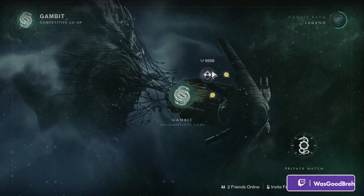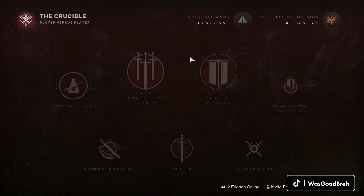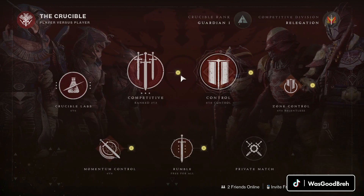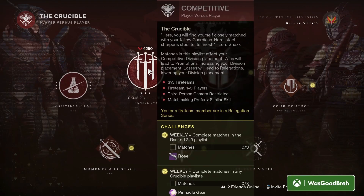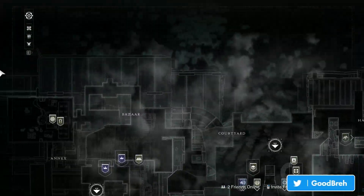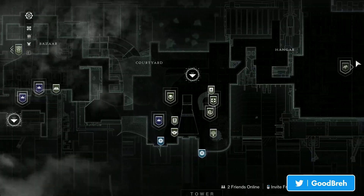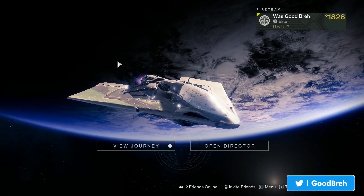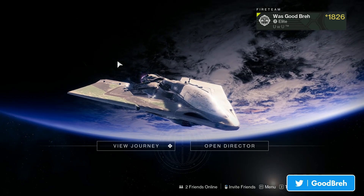Play three Gambit matches for an easy pinnacle, play three Crucible matches for an easy pinnacle, and also play three Competitive Crucible matches for a chance to get a god-rolled Rose. At the Tower we have our typical bounties, and that seems to wrap it up for this week. I hope you enjoyed this video and I hope you're having a great day — thanks for watching, peace.